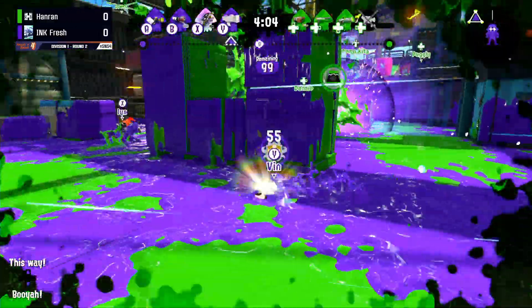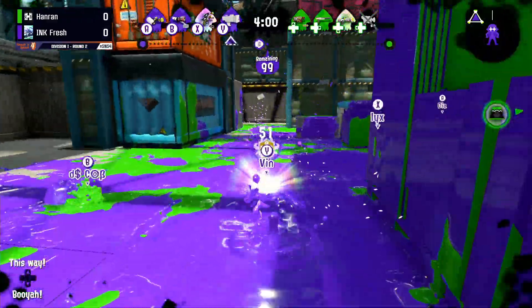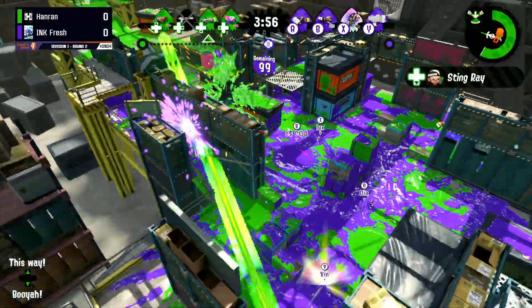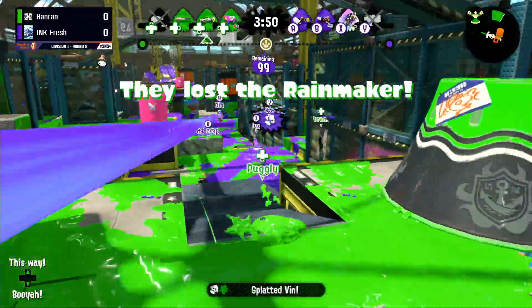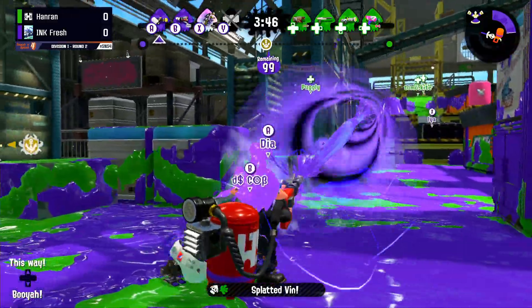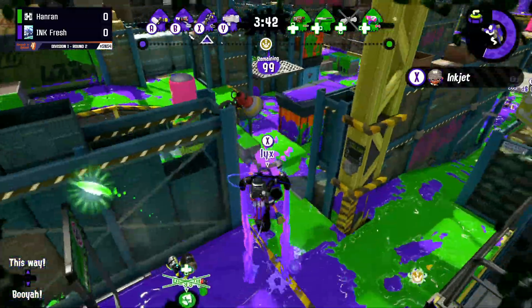Inkjet number two is down as well. It looks like Inkfresh is trying to get that push going, looking for the right path. However, they do have that Stingray coming out in their face. Let's see if they're able to survive it. Unfortunately they lose the Rainmaker — Pugly putting out a little Squid Bag of Joy and then possibly getting targeted again by the Stingray.